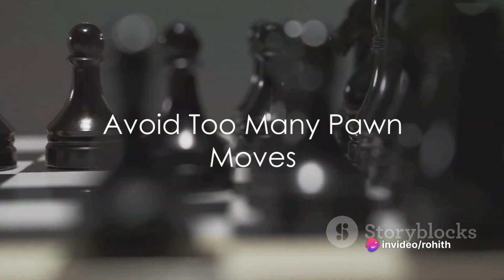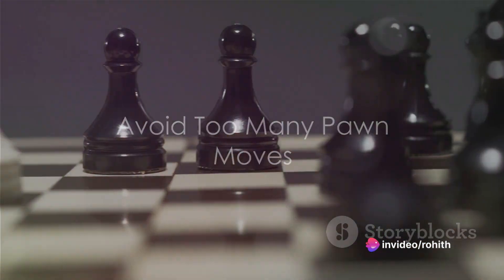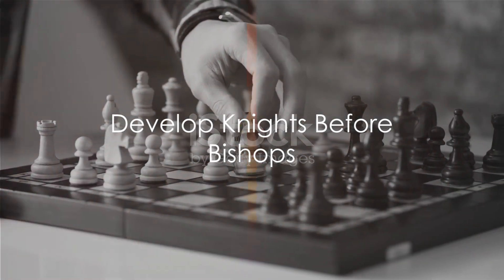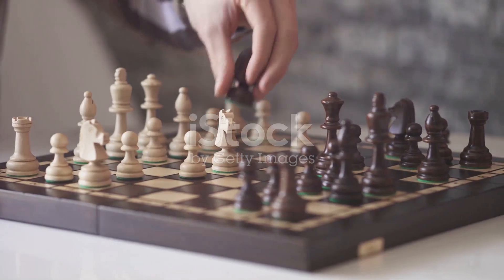Avoid too many pawn moves, as overextending your pawn structure can weaken your position. Develop knights before bishops, since knights often have fewer options initially, so bring them out first.